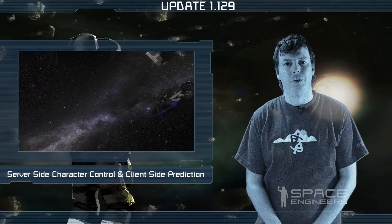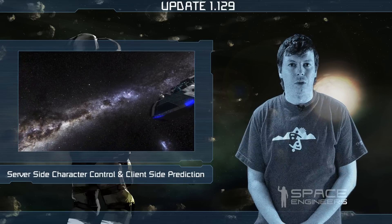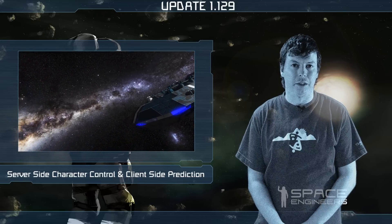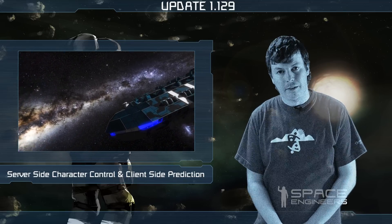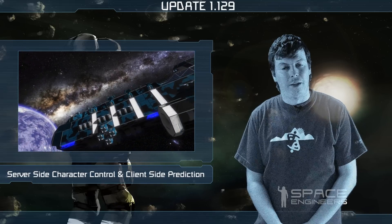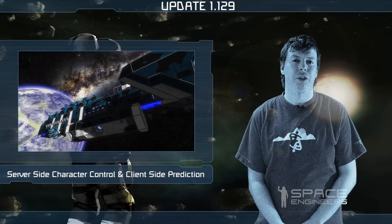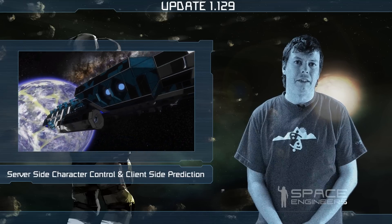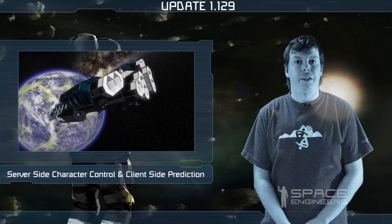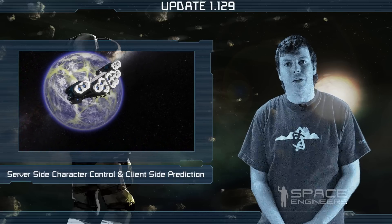Now when you press an arrow key, the character is moved on the client, but only information about the pressed key is transferred to the server. The server will move your character as well and send your position back to the client. If positions match, nothing happens, but if there is some obstacle on the server, you will be pushed back to the correct position.